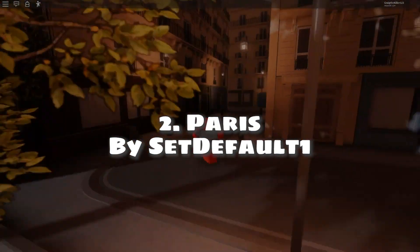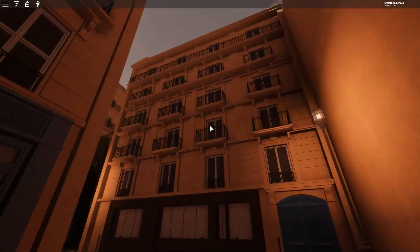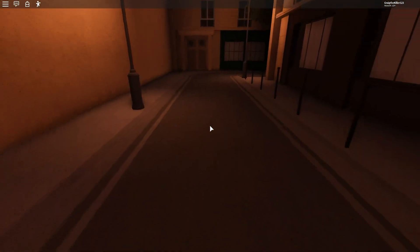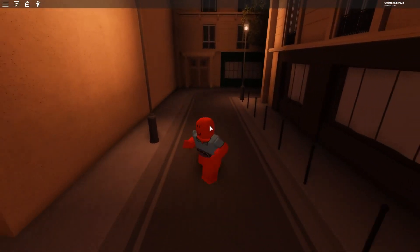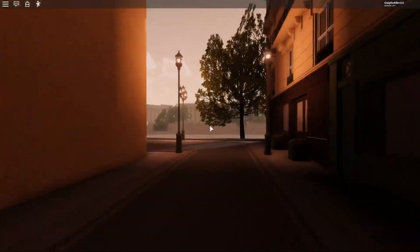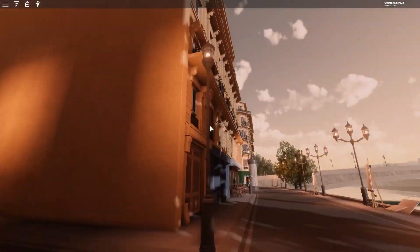Number 2: Paris by Set Default 1. Another awesome entry by Set Default 1. Stunning visuals, great lighting, detailed textures, an amazing environment, great assets, and a large map — not forgetting the star of the map, the Eiffel Tower. Just amazing. Check the game out.